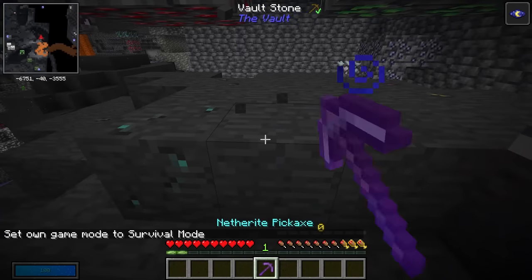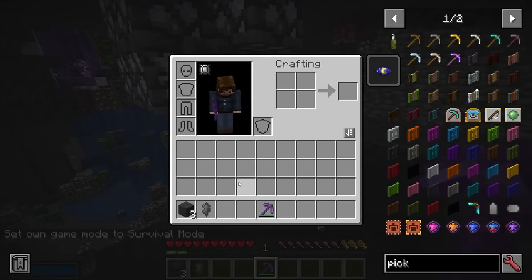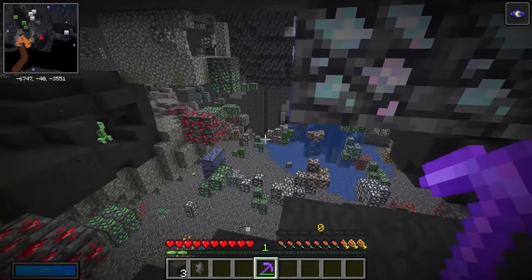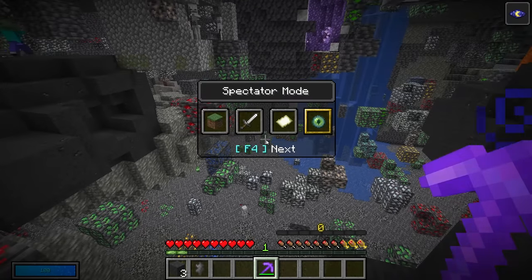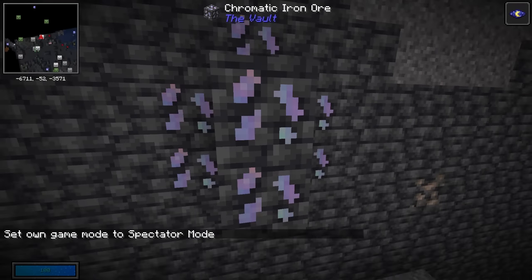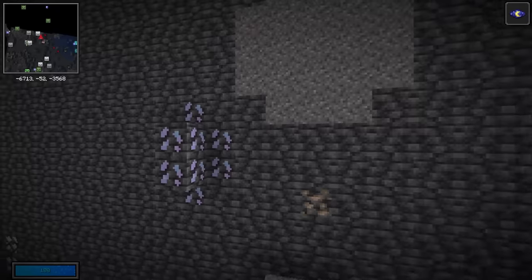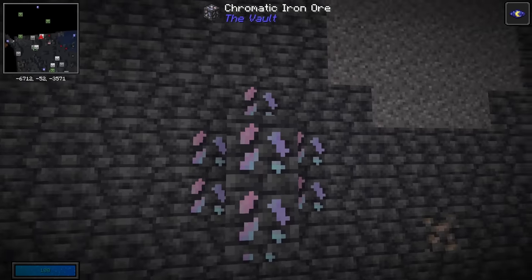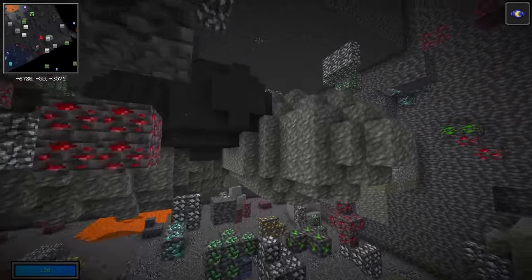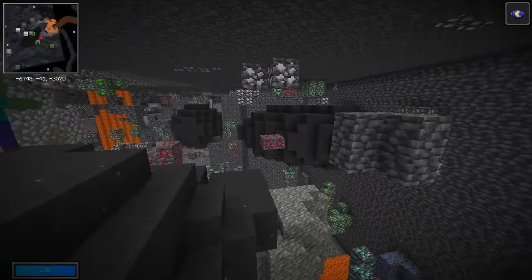Vault stone is one of the things you need to find and mine, and it'll probably be one of the first things you encounter. If you mine it there's a chance it's going to drop chipped vault rock, which is what you use to craft yourself a crystal. You also need chromatic iron ingots, which are a little tougher to find — it's a pretty rare ore. Chromatic iron looks very similar to deep slate fluorite, so you'll probably encounter fluorite and get excited, then realize it's not chromatic. After your first vault you won't need to worry too much because it spawns inside vault loot chests.